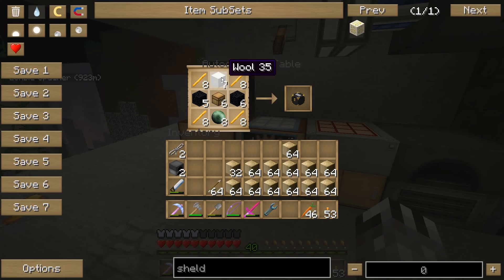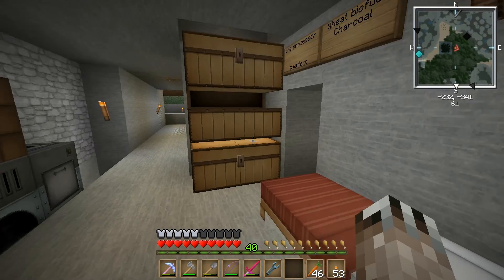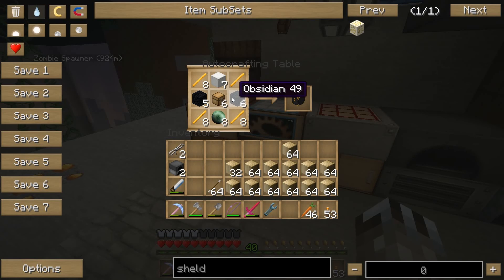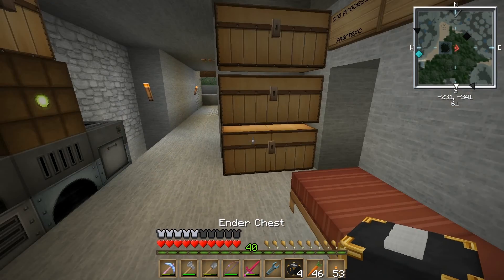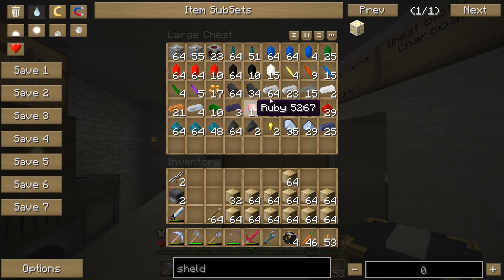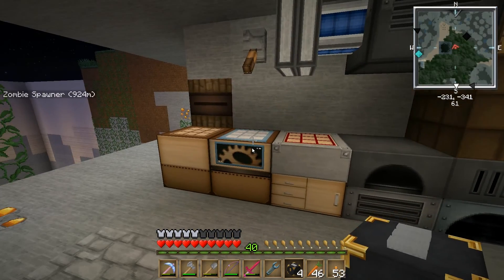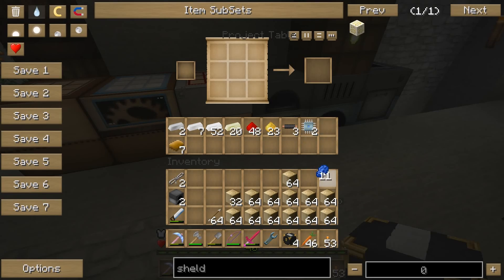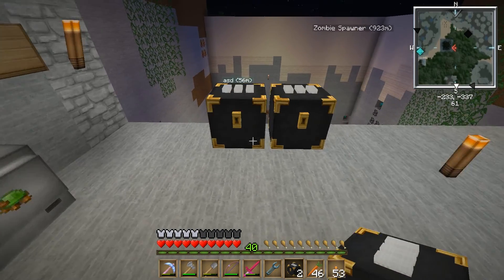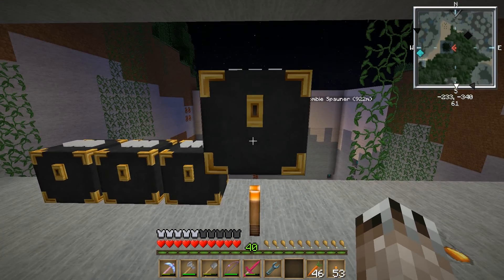I had some wool already, I went to the end and farmed some endermen last night. I got some pearls and I mined some obsidian. I'll make four ender chests for now. We decided already that everyone's going to have their own colors for ender chests - I called lapis for my color.